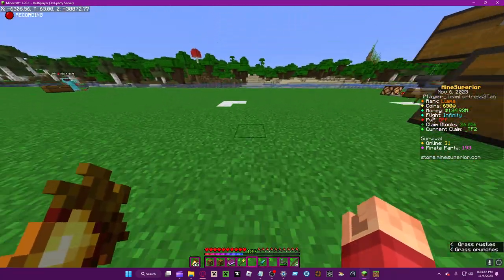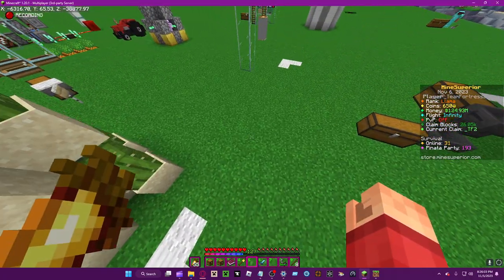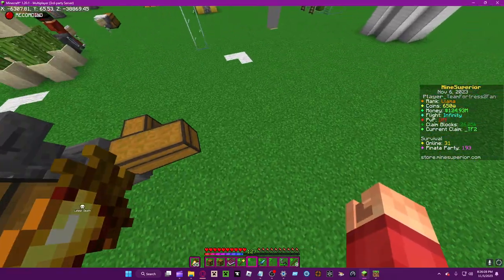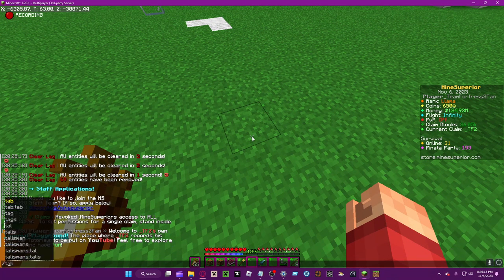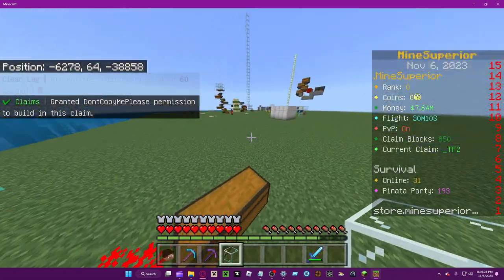You can also mix this with subdivide claims. If you're managing a build, you can separate their area and limit their area of power — so only certain people have access in specific subclaims. I went over this in the how-to-use-subclaims video.